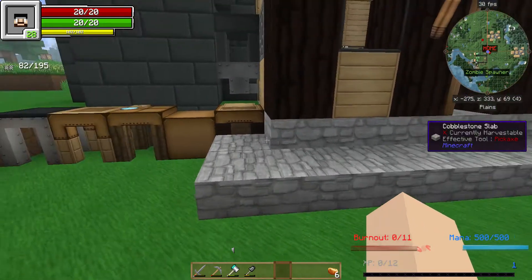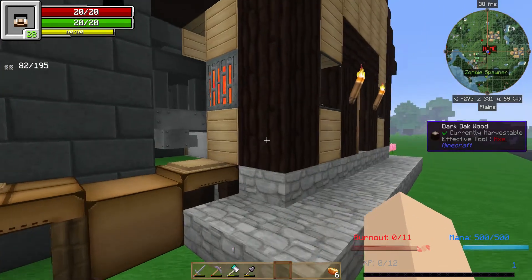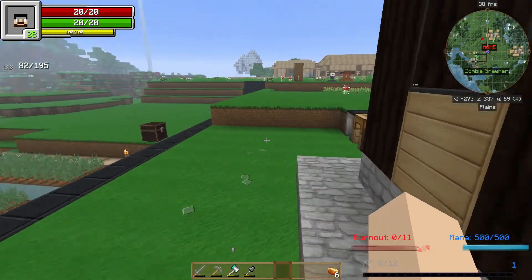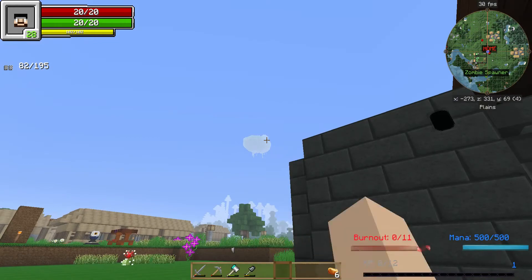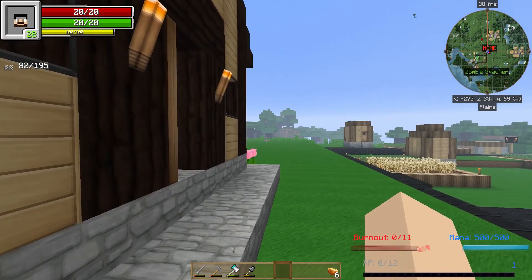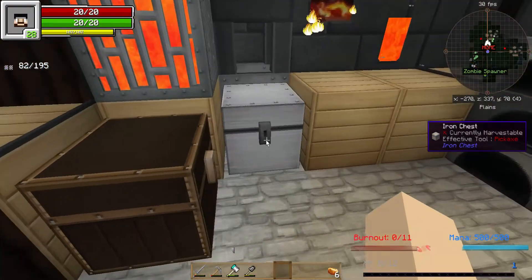Hello my friends and welcome back to some more Minecraft. We're picking up right where we left off — just made a couple patterns, gathered a couple materials, and we're back going to try to finish getting our Tinkers tools set up for today. Just another one of slime islands back there. We were working on making a hammer, let's see what we got for the new hammer.